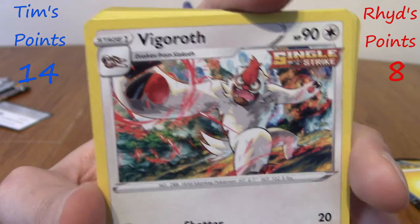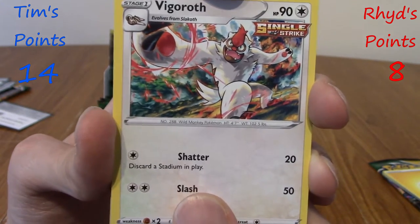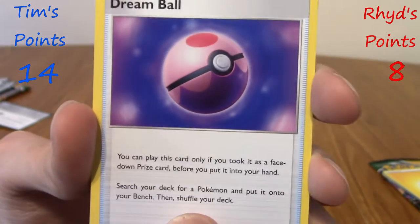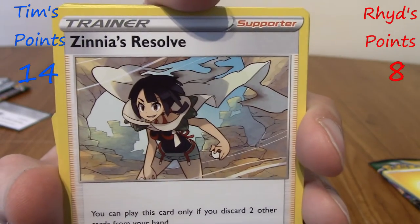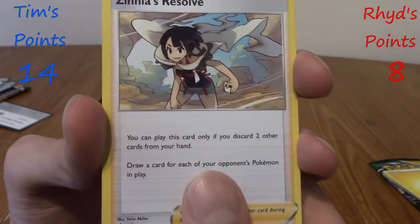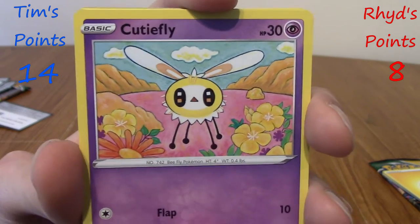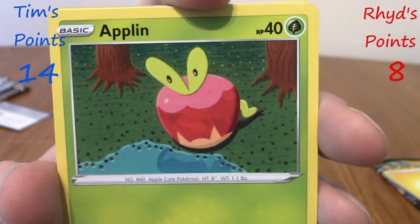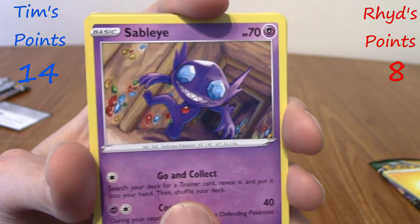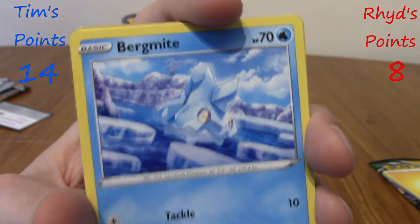We start with Fire Energy. That's the first Vigoroth I've seen — we haven't seen Slakoth or Slaking either. Oh wait, a Dream Ball! And Zinnia's Resolve — I haven't seen that one. Zinnia's in the set — oh, Rayquaza, obviously! There's probably a full art Zinnia. Cutiefly, Applin — glad I pulled it — Cubchoo, Bergmite, Carvanha. This is like pulling a different set — all cards we haven't pulled yet.